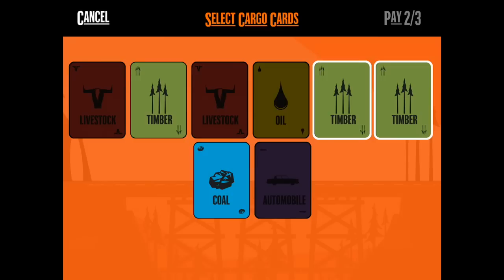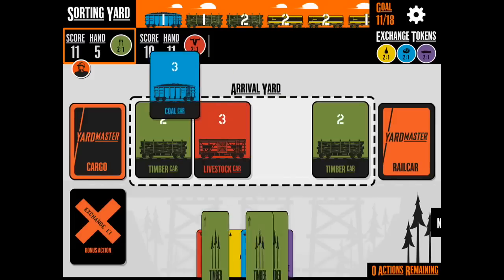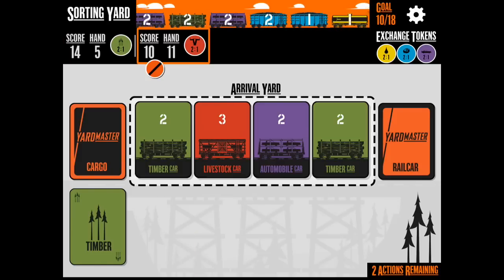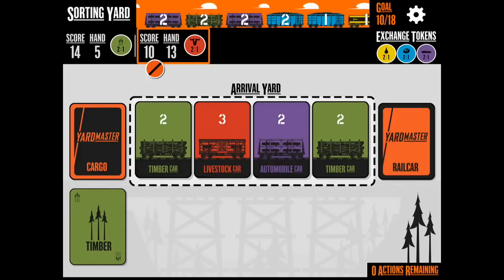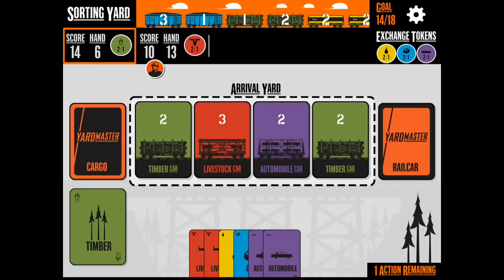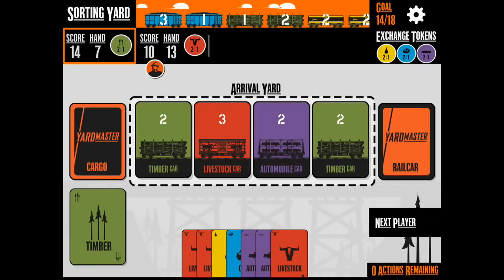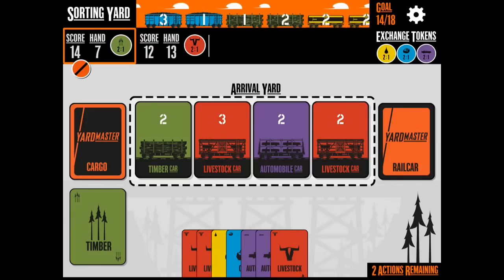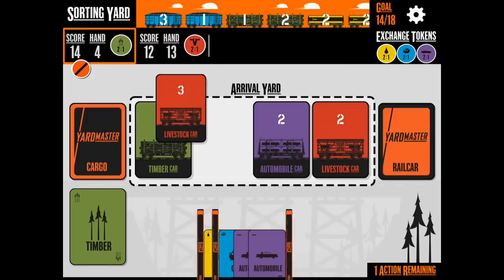There we go. I'm going to use a one-to-one trade for the timber — just going to use all timber and save that coal. Now what we're going to do is get that livestock three there to match up with the blue three. I should go get it right there. There we go — I've got three livestock.